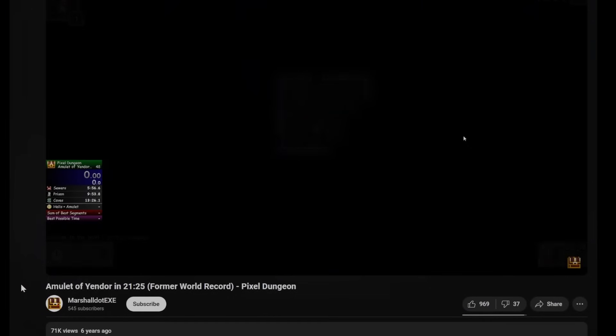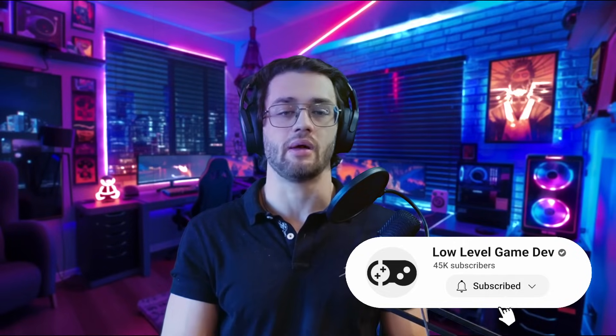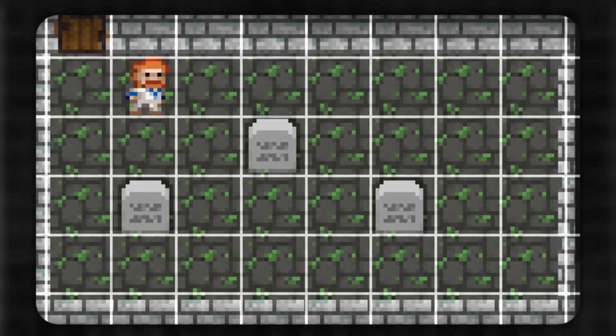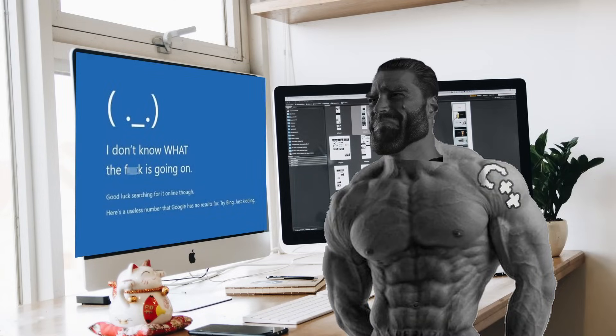A few years into my programming journey, there was this game called Pixel Dungeon that I used to play a lot and still play from time to time. Being confident in my programming skills, I thought I could implement something like that myself. All I needed to do was put some pixels on the screen, draw the level and characters using a fixed grid — and that was the game, basically. I was really hyped for this project, but there was a big problem: I wasn't able to get any graphics library to work, so I couldn't draw anything on the screen.